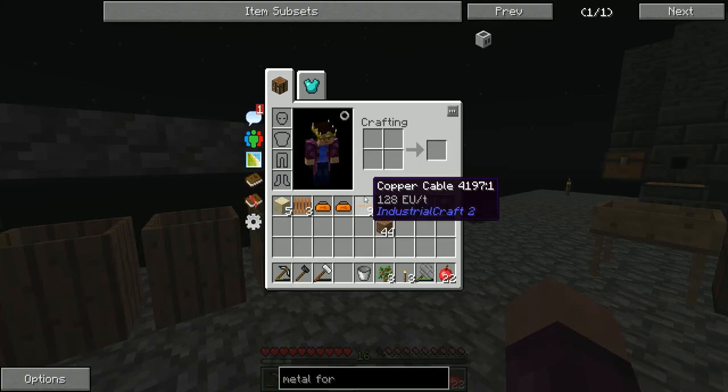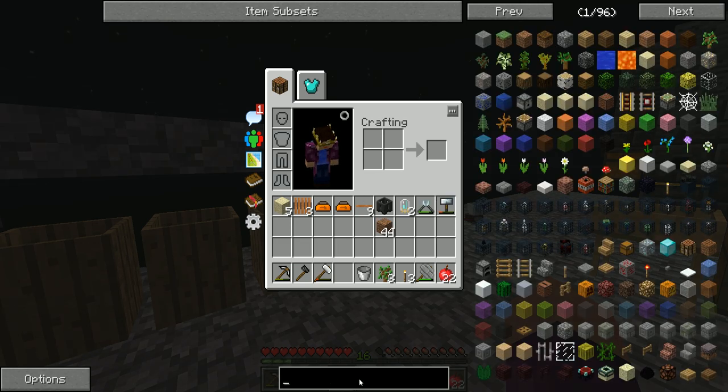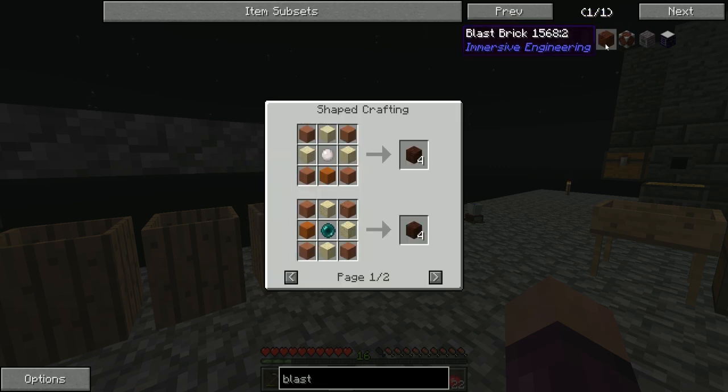Before I go sift that dirt, I want to set something else up because it's going to take quite a bit of time to work — and that thing is the blast furnace. The blast furnace is used to make steel and we need a lot of steel to progress. Most of the machines, pretty much everything, requires steel as we move further into the game. So we need to set up a blast furnace early and start getting some steel made.